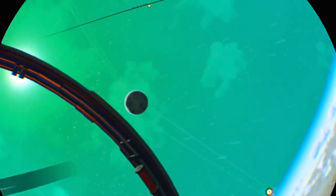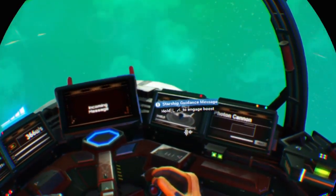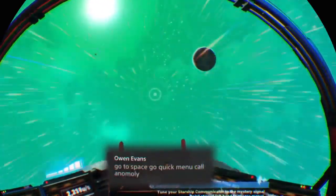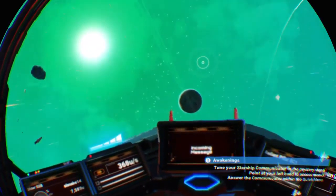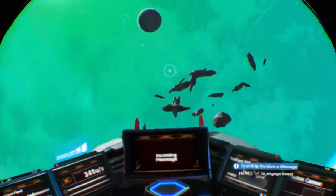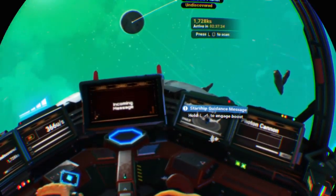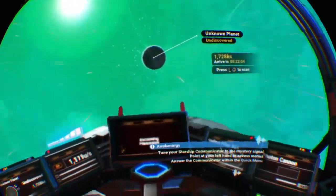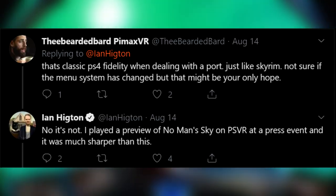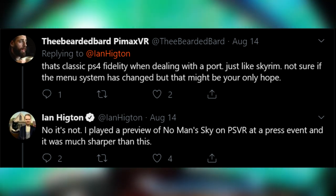However, No Man's Sky virtual reality is not without its drawbacks. The first thing you're probably going to notice on PSVR is just how blurry the world — or rather worlds — look. At anything other than close range you're going to see a big drop off in image quality. It can appear as though somebody has smudged Vaseline over your headset's lens at times as you squint your eyes to try and see whatever that thing is on top of that hill over there. This maybe was to be expected on a standard PS4, but as I was playing on a Pro I expected a little bit better, and I wasn't the only one — Eurogamer journalist Ian Higton took to Twitter believing that the blurriness was some kind of bug or issue, because he had played No Man's Sky in VR on a PSVR at a pre-release event and claims it was a lot sharper than what we have now.